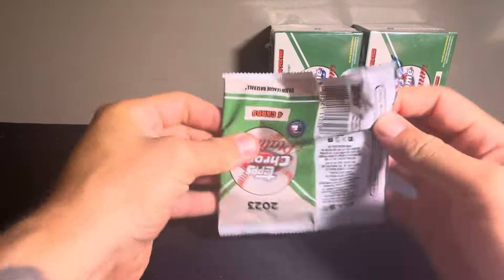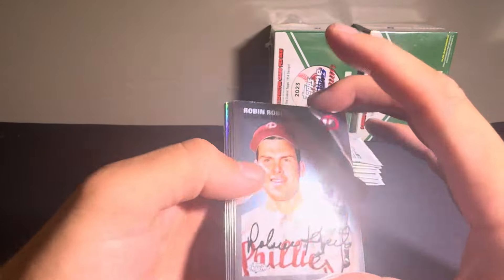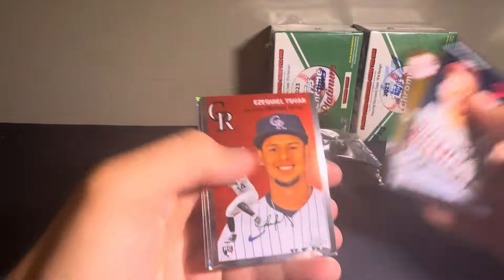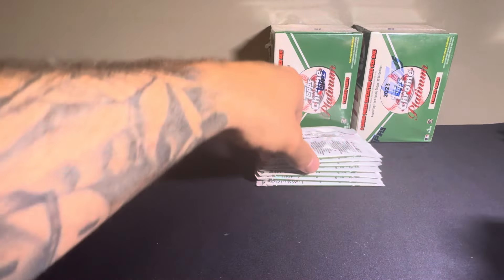So box one of this run, we have a Robin Roberts, Oswaldo Cabrera, Ezekiel Tovar, a Prism Refractor Edward Diaz, and Alex Verdugo in a Red Sox uniform, which is heartbreaking.